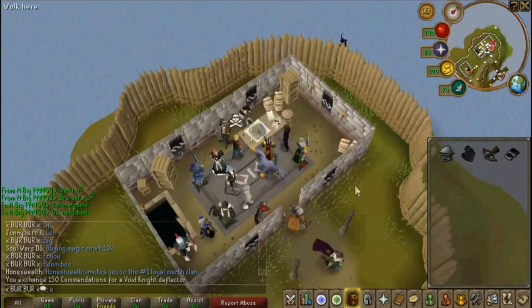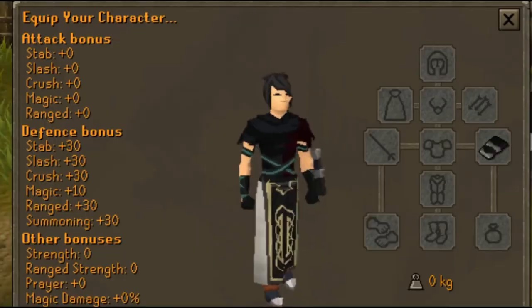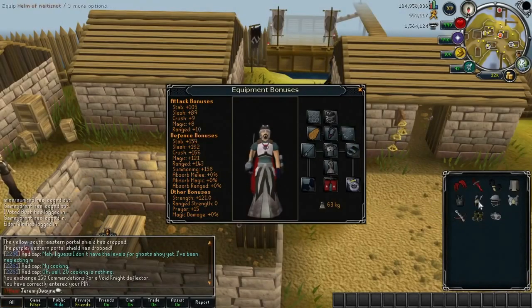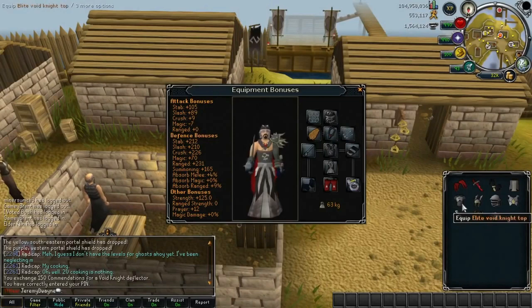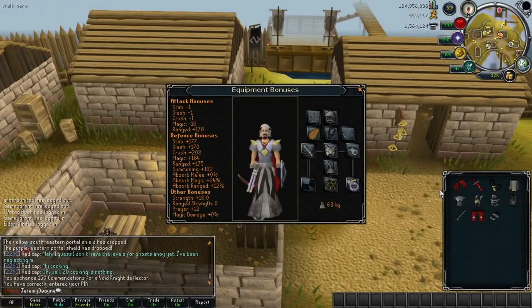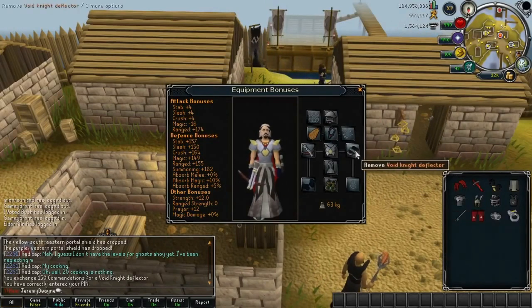On paper, the Void Deflector's bonuses were garbage, much like the regular Void pieces — if you just looked at their bonuses without knowing about the passive, you would probably think it was shitty armor. But the Deflector was very versatile. It was unique in that it could be used to replace one piece of Void, minus the helmet. So let's say you were going for maximum range bonus bossing — you would wear your normal Void range with accessories like Glaiven boots, and replace, for example, the Void range top with an Armadyl top, while using the Deflector with your crossbow.